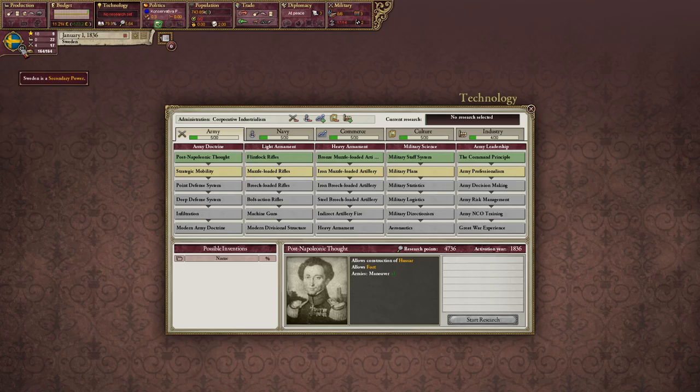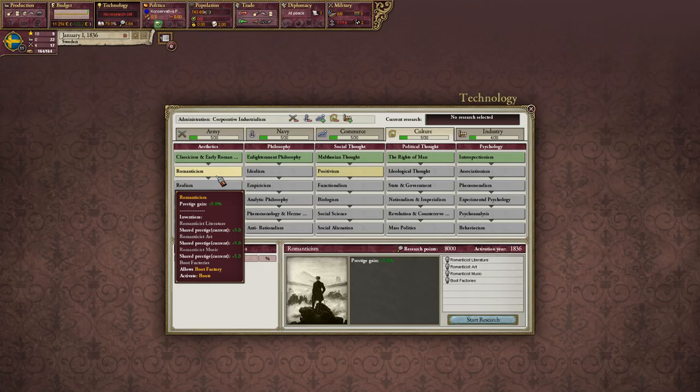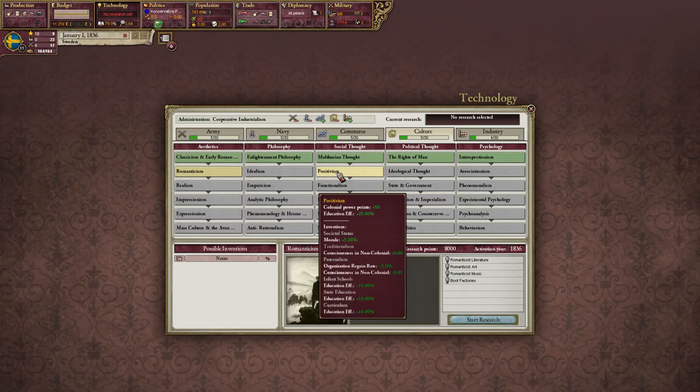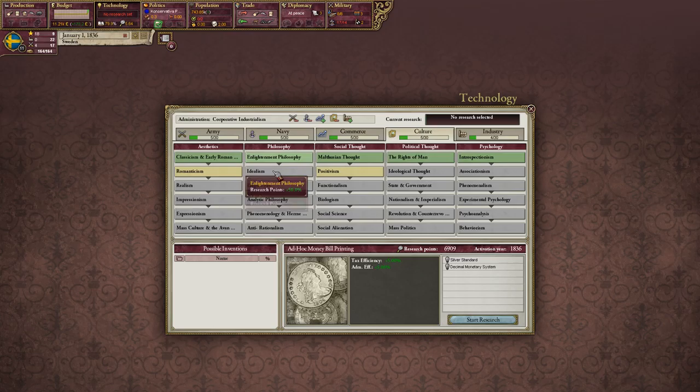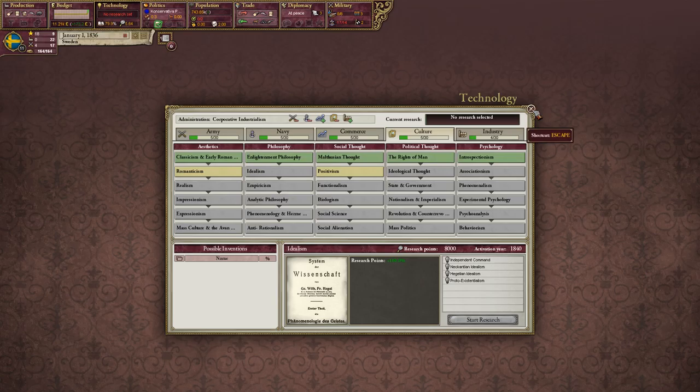Right now Sweden is a secondary power in 11th position. The easiest way to get to 8th power or above — which gives you great power status and allows you to put people into your spheres of influence — is to get prestige, because industry will come a little later. Sweden doesn't have enough population for a strong military score, so we should go to culture and get Romanticism. Romanticism gives us the prestige we really need. The plan as Sweden is: get prestige, get research, and then industry will follow.